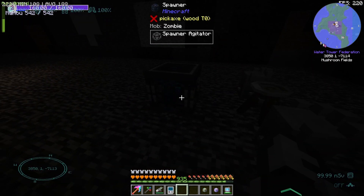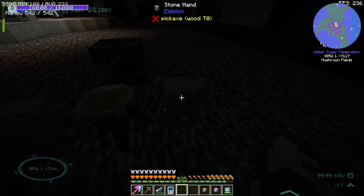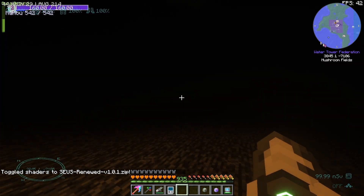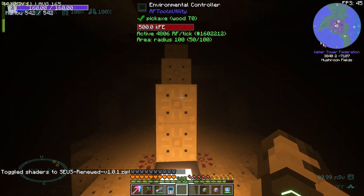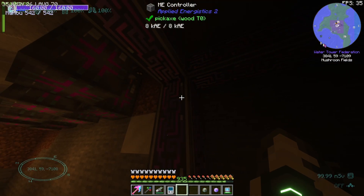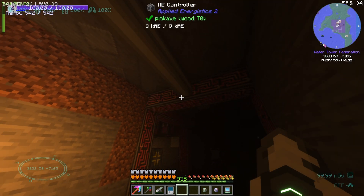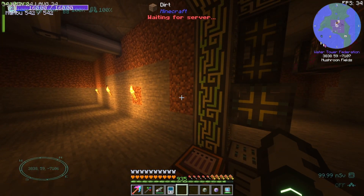And there's actually stuff in the corner — a spawner agitator from zombies, and a hand, and a flame, and another hand. If we go to the upper level, this was the core. The ME controller — it should be glowing. This thing should be emitting so much light, it should look so good. But sadly it doesn't. Hopefully in the future.